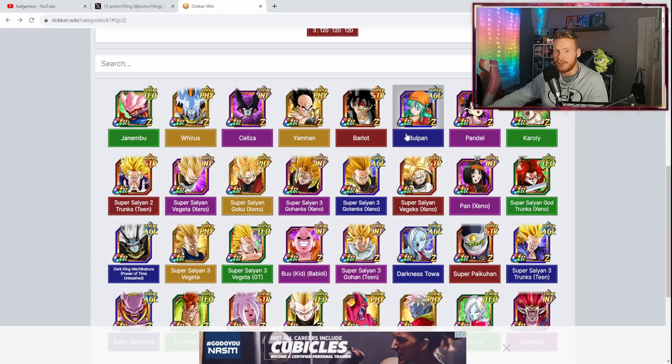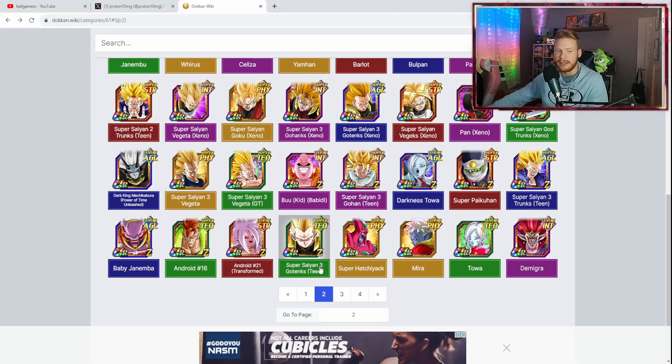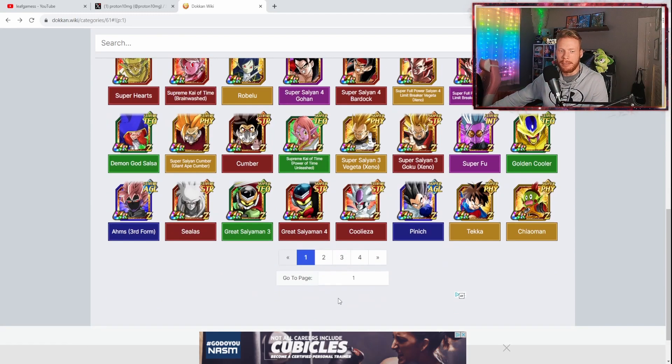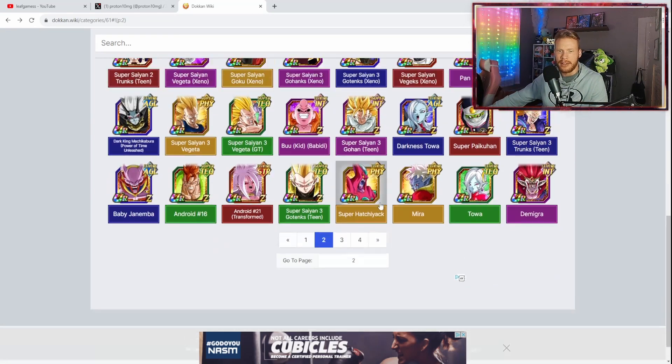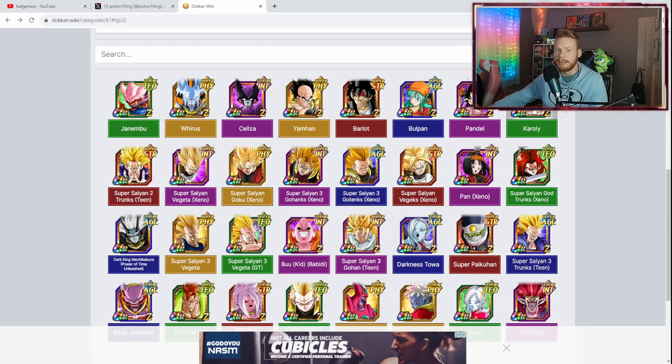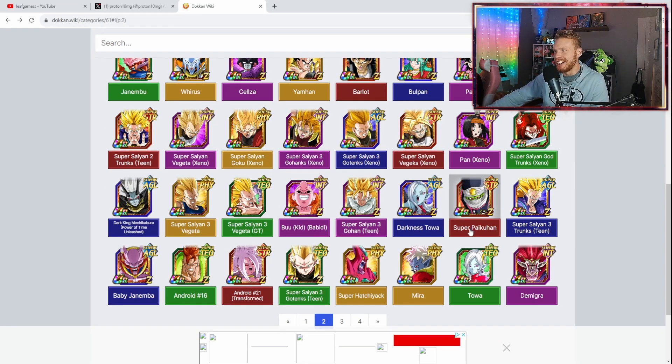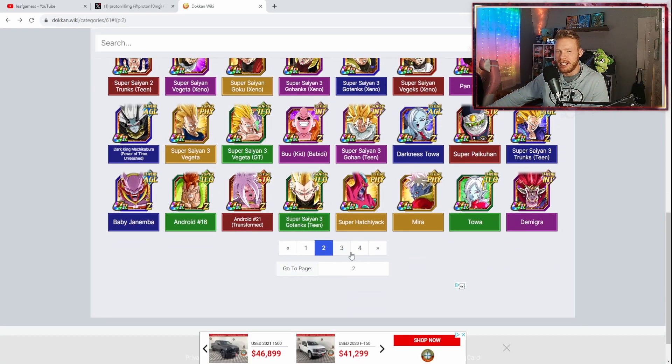We also get Super Saiyan 4 Broly, Super Saiyan 4 Gohan and Bardock — characters you just never get to see. A lot of the Fusions units are in here too: Barlott's, Karoli, Bullpan, Pandel. It's a crossover with the Heroes or Fusions game. There's a ton of units I just do not have that I'm very excited to pull for the first time in this category.